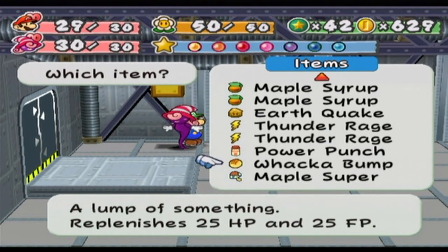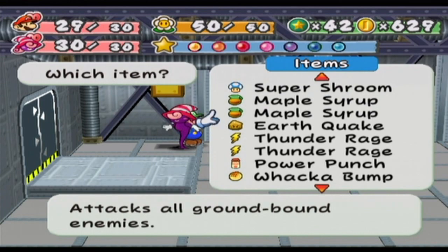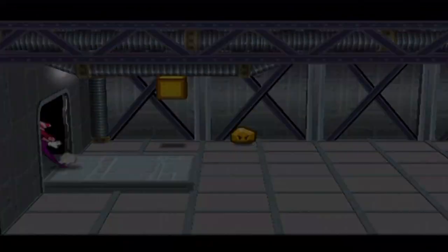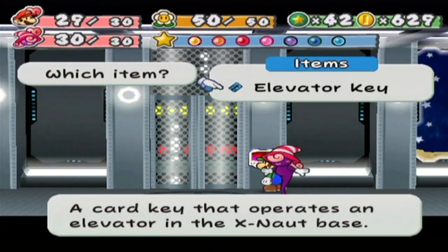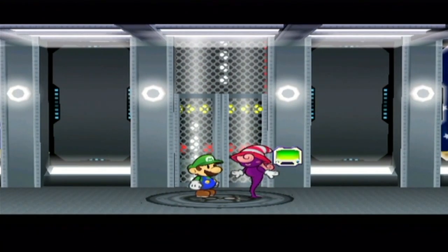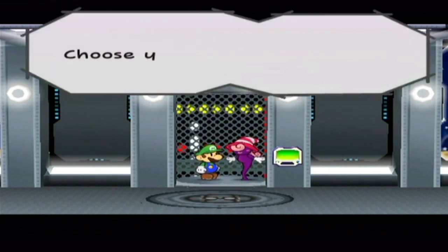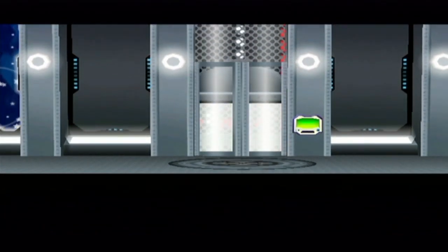Another Super Shroom. I didn't really want the Earthquake anyway. I did tell you we were going to get a lot of vitamins in this area. So once you get the Elevator Key, set it in. We've got to go to Sub-Level 2.